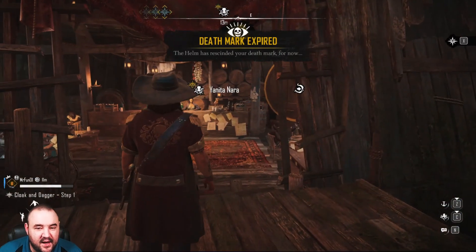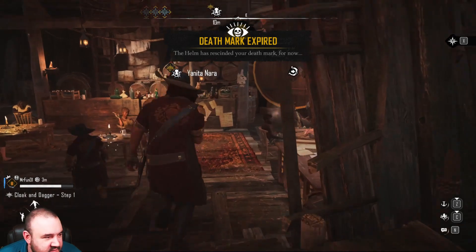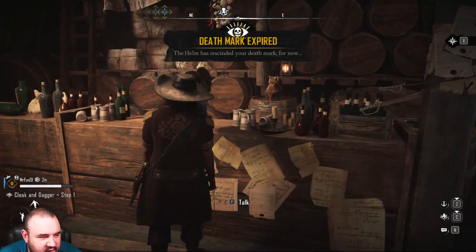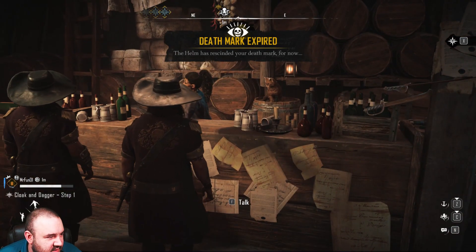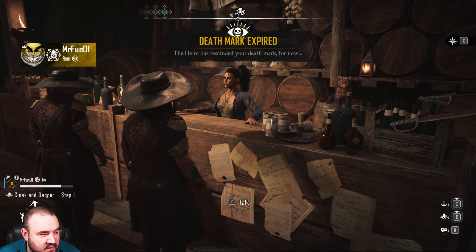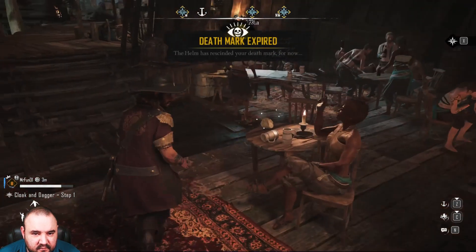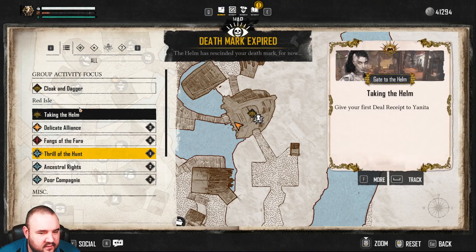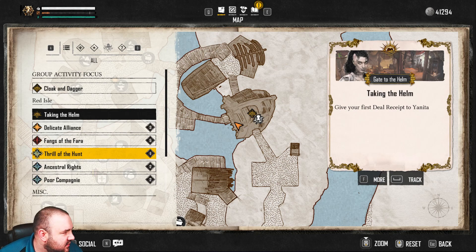You should have a mission from Yanita Nara. There's nobody here who wants to talk to me. The bartender — how do you not have that? Because I haven't finished the other mission yet? Like I said, I had this long before. I've never been able to talk to her. I can interact with you, that's it. What missions do you have? Open up your mission log — a couple of these and that. Yeah, you don't have the supply deal right there. That's what we're doing.